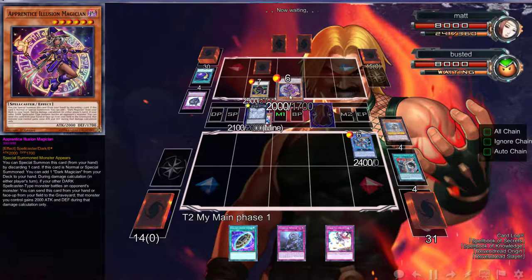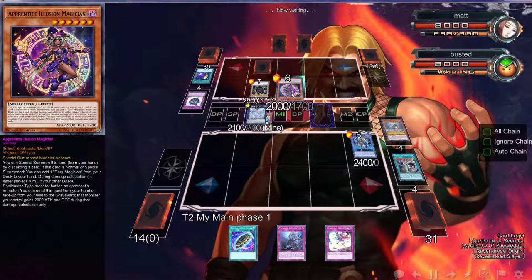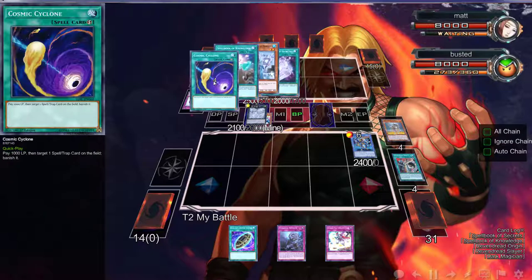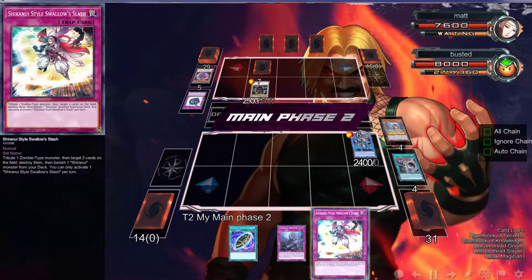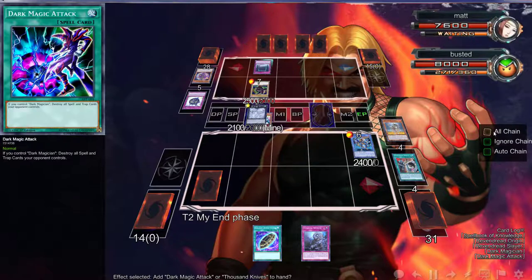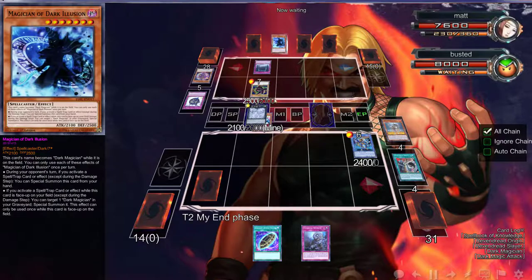We can just attack over this. I hope they don't have whatever that card is because that'd be a problem. We do have two negators so that should be fine. We don't need to activate this — please do not be something like a Mirror Force, which would be terrible. We're good! We are living the high life. This Vendred Origin is going to be a real good Reunion — very, very good. You have Eternal Soul, which is completely fine.